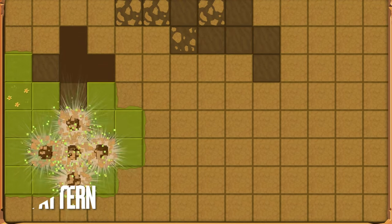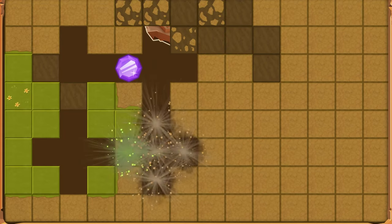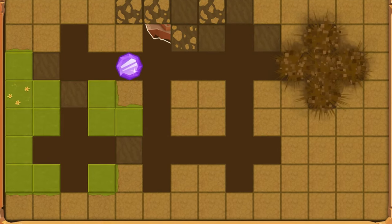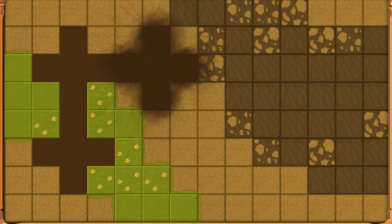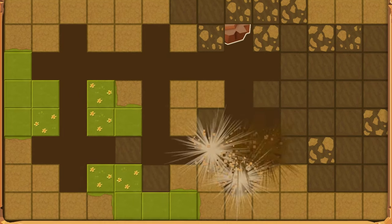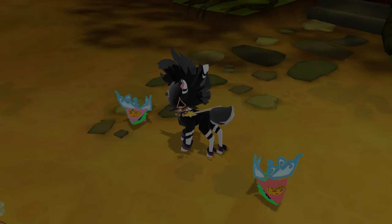You want to dig in a 2x4 pattern so that the chest is visible. This is also how people farm alpha chests, which drop alphas — the higher rate items. When you're digging in this pattern, make sure you don't slip or mess up like I just did, or your digging pattern gets messed up and you'll have to use more shovels.